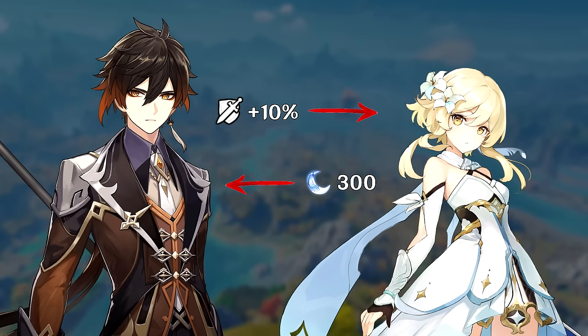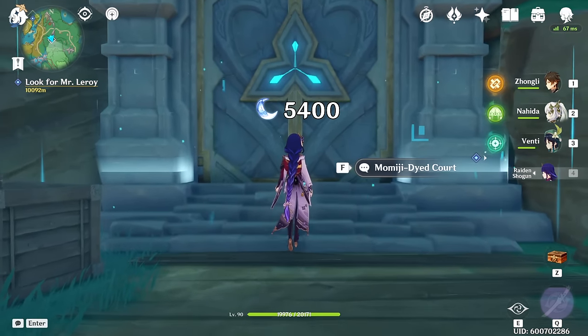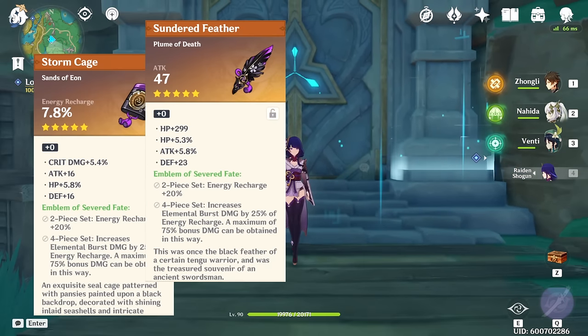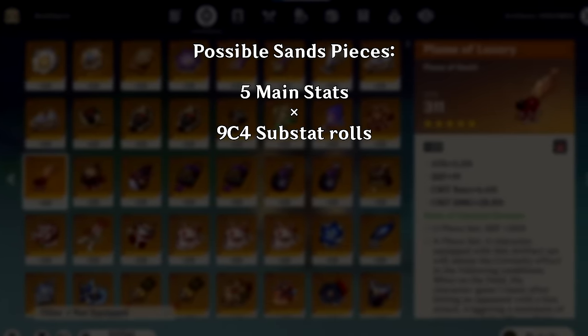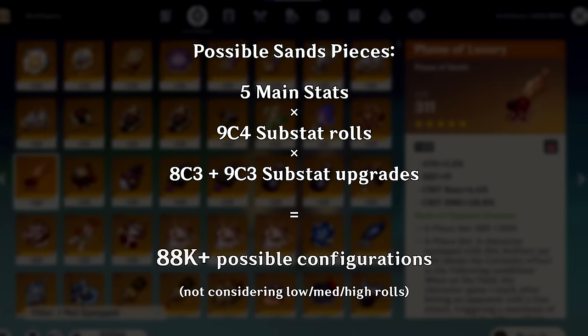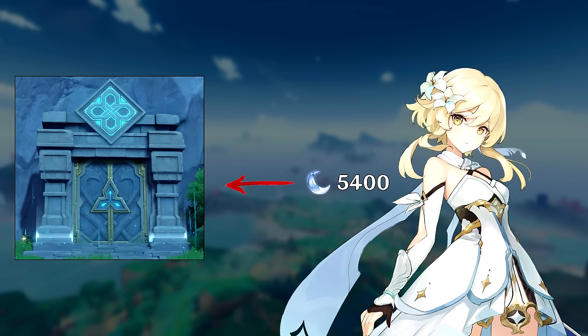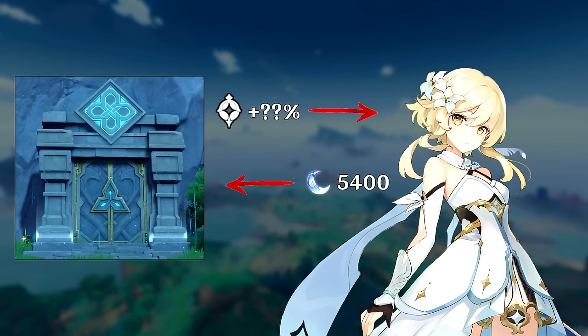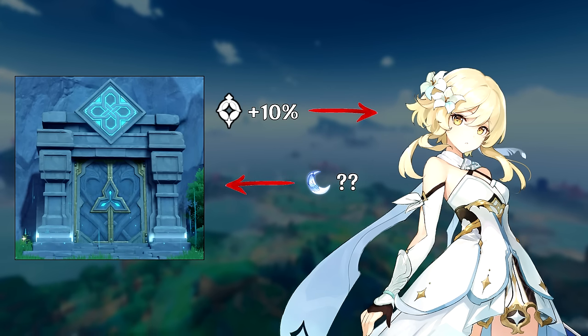If progressing talents, weapons, and character levels are like a series of contracts, progressing your artifacts is more like spending a month inside a casino, not knowing whether you'll walk out with anything worthwhile. When you consider all the different variables that go into building an artifact, the sheer number of possible permutations is a monstrously large number. Because of this, no matter how much resin you gamble away on an artifact domain, there's really no good way to predict how much stronger your character will become, or how much resin you need to spend to hit a certain damage threshold.